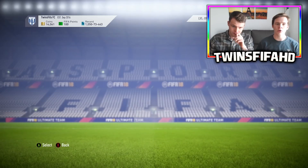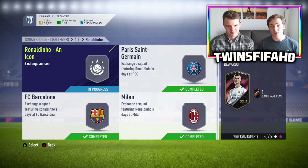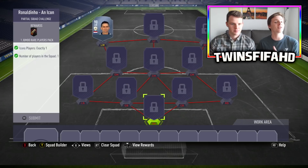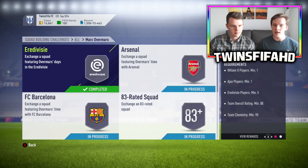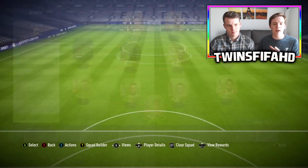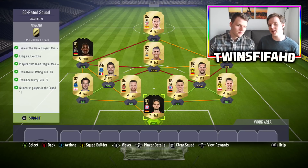We're gonna unlock the Prime Icon Ronaldinho. As you can see, 11 challenges out of 12 completed, but we only missed one and that's the most important one. The 100k pack reward is when you need to exchange only one icon. This is the Overmars version of the challenges, because we have decided to complete the Prime Icon SBC Overmars, and we're just gonna submit everything. We have done the job here, we're gonna get a 15k pack right now after we do the 83+ rated challenges.